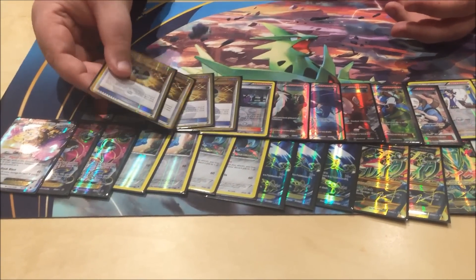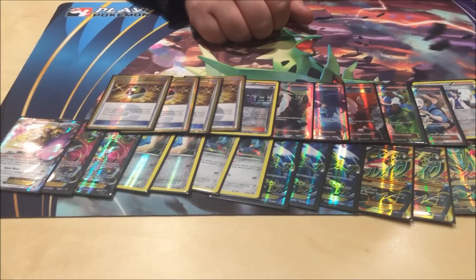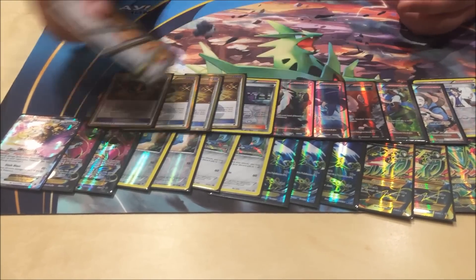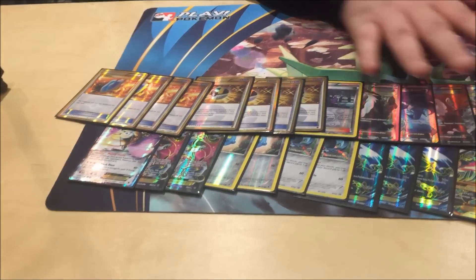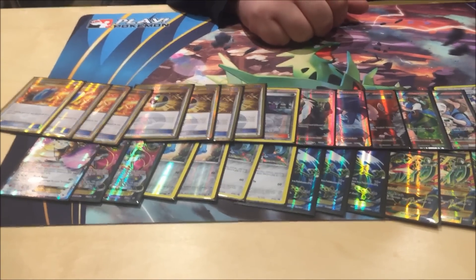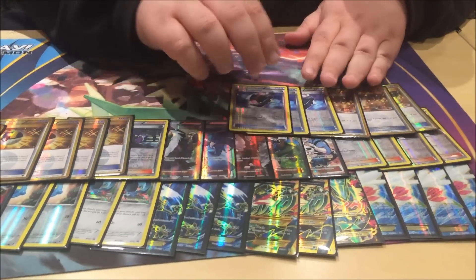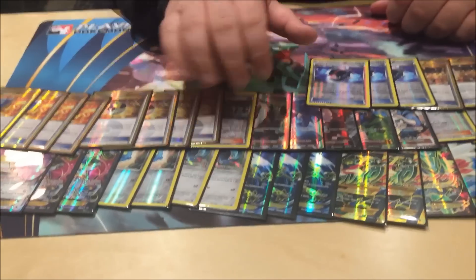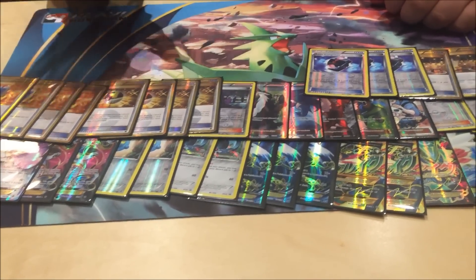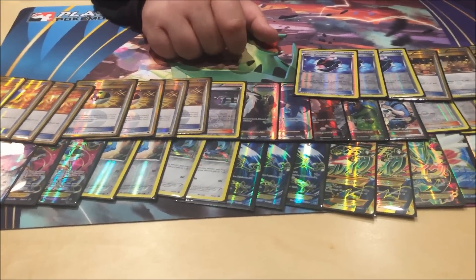Four Ultra Ball — if you guys remember anything about me, I like consistency; four Ultra Ball makes that happen. Four VS Seeker — I've run off a Battle Compressor so I can dump a supporter and VS Seeker it back. Three Switch, because it's Switch, why not? Three Battle Compressor — it basically makes the whole deck run. I can drop metals for the Bronzong, drop a supporter for the VS Seeker, it makes the turn-one Hex easily possible.